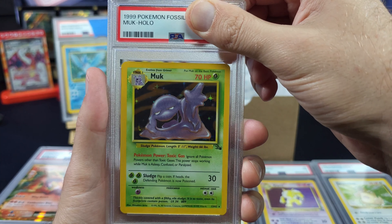Going back to Fossil — Muk, number 13. Surprisingly looks clean. Ungraded is five dollars, grade 8 is 25, grade 9 is 40, PSA 10 is 110. This is definitely not one you'd be seeking when ripping back in the day. Three, two, one — the grader felt the same way. 25 bucks. It's a Muk — encapsulated forever.